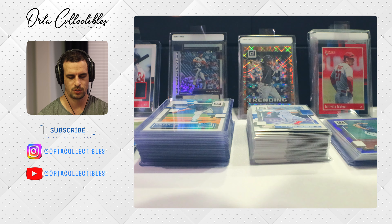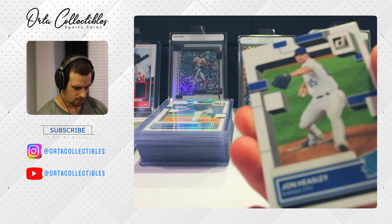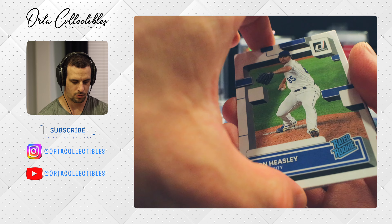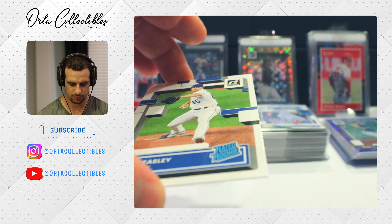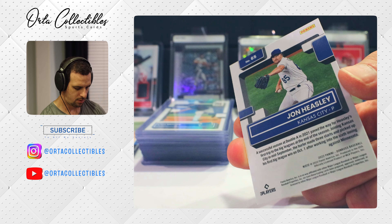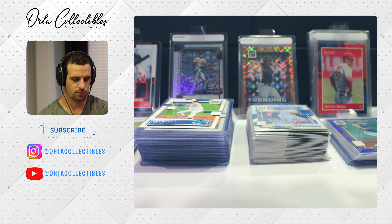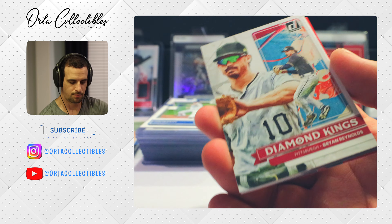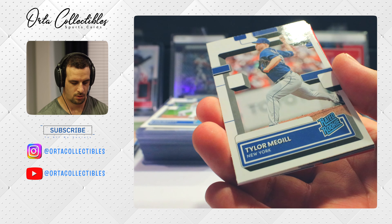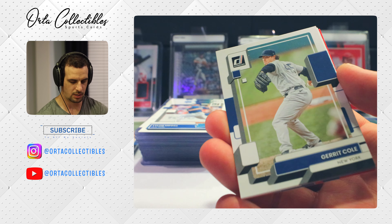We are looking for crosstown rival inserts and hollow blue parallels, which it seems like you get one in every pack. We're also finishing up the Angels game — they're down six-four in the ninth to the Blue Jays. We'll go through a little review at the end. Thanks for watching — if you haven't already, consider subscribing and liking the video. I'm no expert, I just do this for fun and try to give everyone an idea of what you could expect to get from these different cards before you buy them.